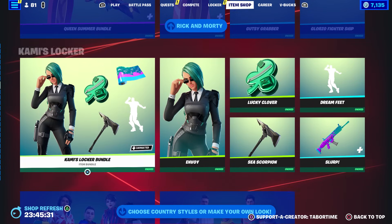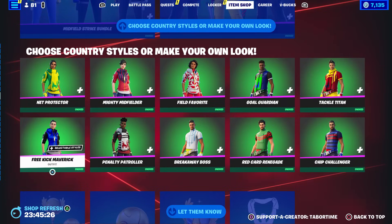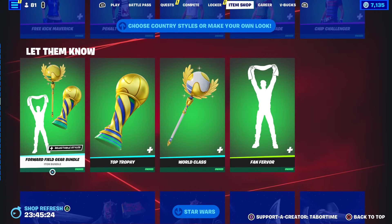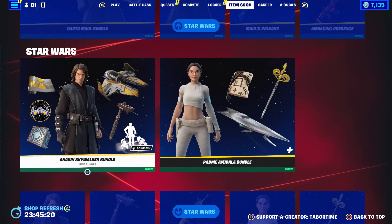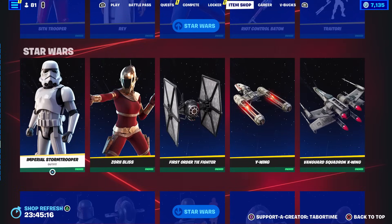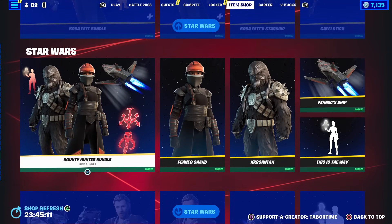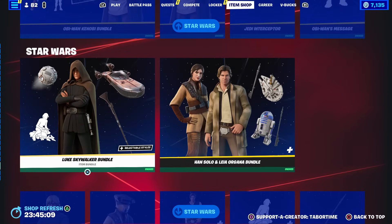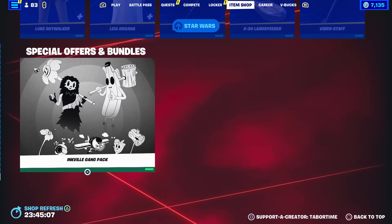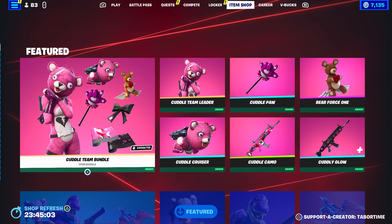Then all the returning stuff: Rick and Morty, Mr. Meeseeks, Queen Summer, Commies locker bundle, the newest soccer skins with insane customization, and all the Star Wars stuff — Darth Maul, Anakin, Padme, a Clone Trooper pack, Kylo Ren, Dark Side Rise of Skywalker pack. You can buy them individually: Imperial Stormtrooper, Zori Bliss, Boba Fett Bounty Hunter including Fennec Shand, Obi-Wan Kenobi, Luke, Han and Leia, and the Inkville Gang pack on the bottom.